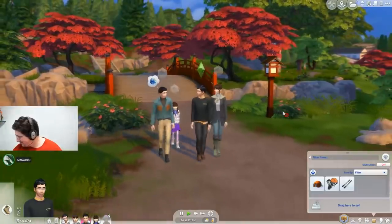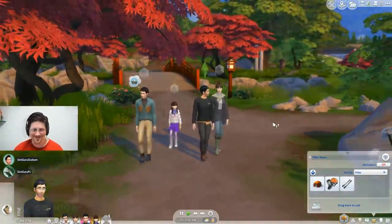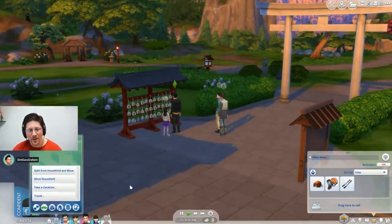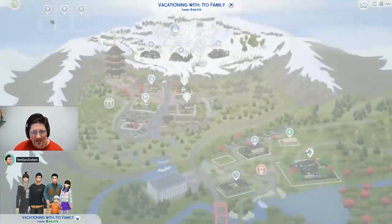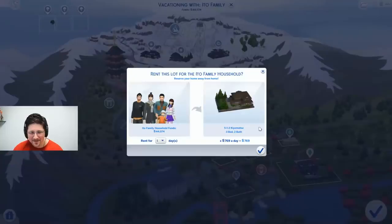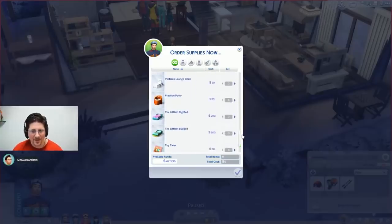Getting a massage from Spa Day can trigger this by letting Sims become at peace. The vacation system was shown, allowing you to go on vacation at any time and select how many days you want to stay. So now it's possible to travel to Sulani for a few days and set up a rental property through the new lot type. When your Sims are on vacation, you can go into the mailbox menu to buy supplies that you can place, like if you need a toddler bed.